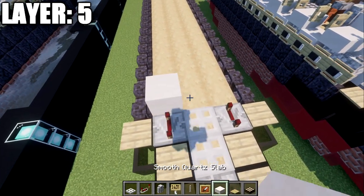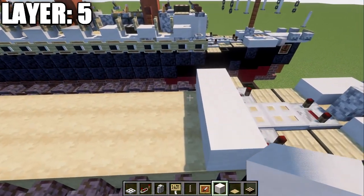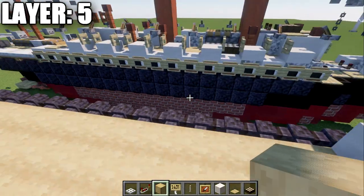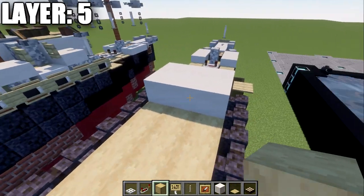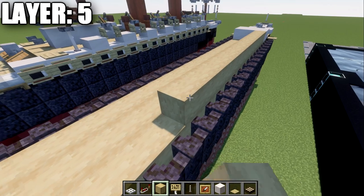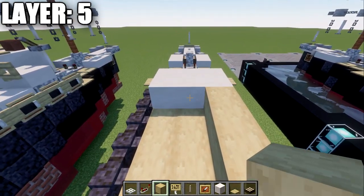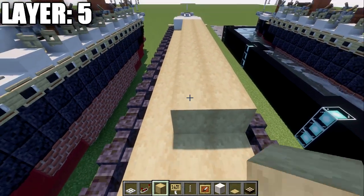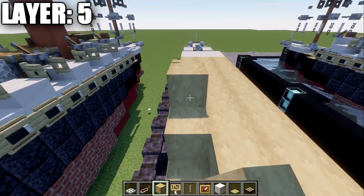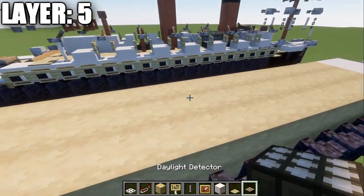Take smooth quartz and place a row of three across the center, then a second row of three. Switch to stripped birchwood and place rows down the center of the ship — 14 blocks — doing three rows of this. After that, place two diorite walls on the front, then quartz stairs along the side of those stripped birchwood rows. Do the same on the other side.